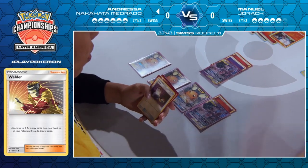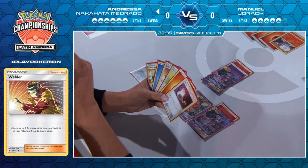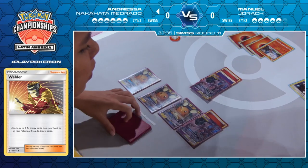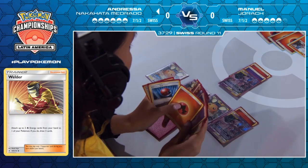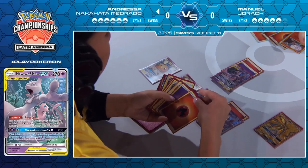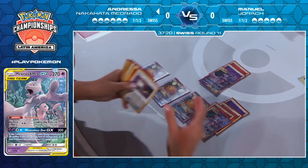Actually, this turn is not that bad, to be honest — she's going to get the KO at least. The important piece is: does she have two energies in the discard pile? If she does, then there's still hope for the dream of Mewtwo taking that six energy knockout soon. There's one Psychic, one Fire — yes, that's super helpful here. Turbo Strike. Especially with one of them being a Psychic Energy — she only plays two, so finding that Psychic is very important.